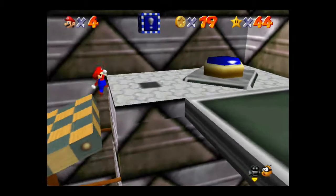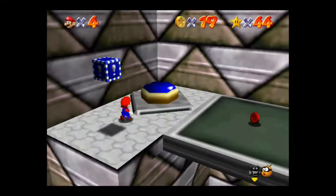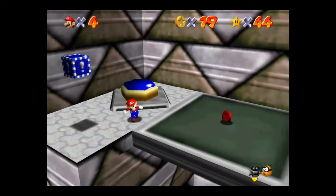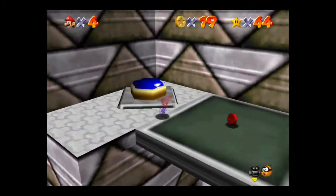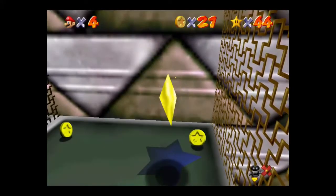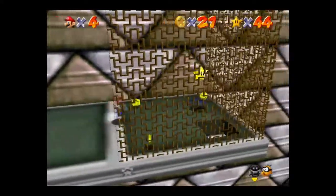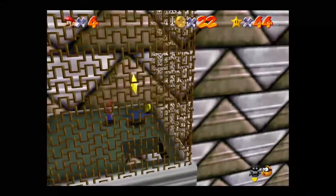The last red coin is right at the end there. Here's the switch — I already pushed it. So let's go ahead and grab an invisibility cap. There's the last red coin, and the star spawns right in here. Of course, you wouldn't be able to walk through this little wall without the invisibility cap. So let's go ahead and grab the star.